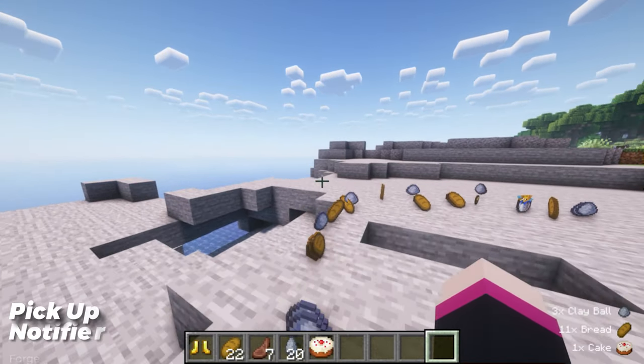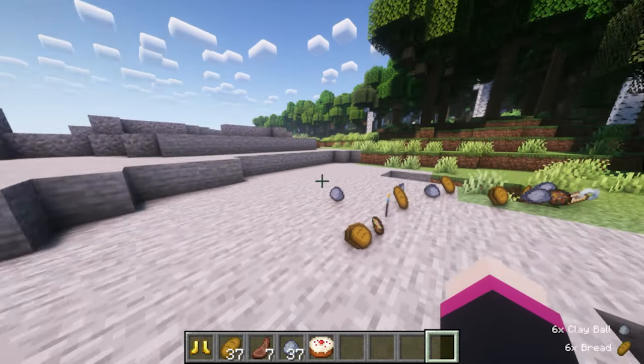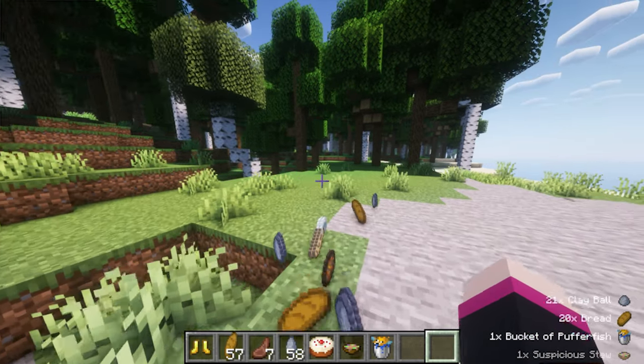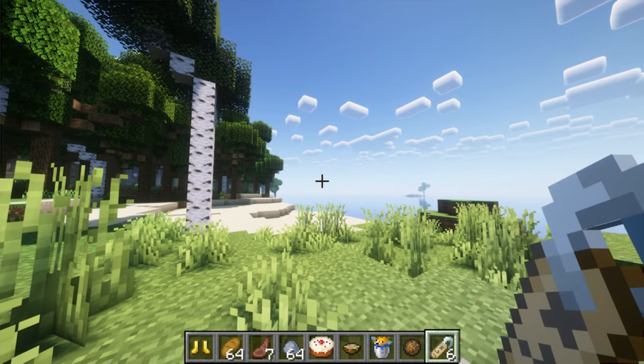Are you lazy like me and don't want to open your inventory every time you pick up an item? Pick Up Notifier lets you know in the bottom corner of your screen what items you have recently picked up. And it's got a nice little animation to come and go from your screen without interrupting or getting in the way. But you may have to set your GUI scale a little bit higher so you can read what items you are picking up, as I did find it a bit small with how I normally have my GUI scale set.